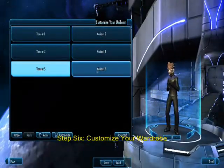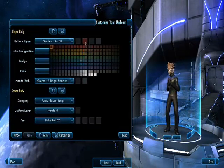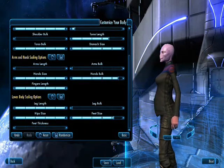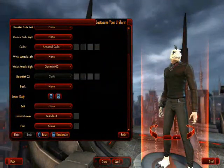Step 6: customize your uniform. You can change your articles of clothing, their colors. You can even customize your com badge. The various combinations are endless. You can customize your captain to be a pregnant Saurian, or even an albino Gorn.